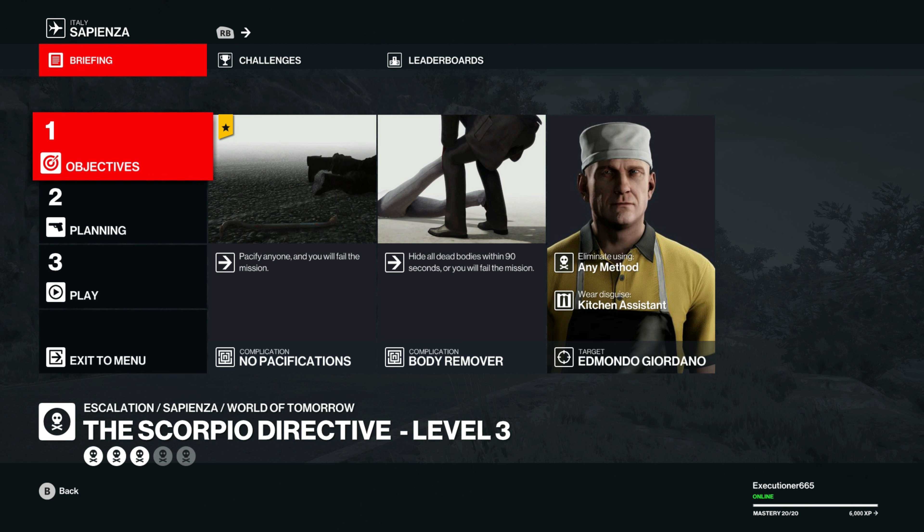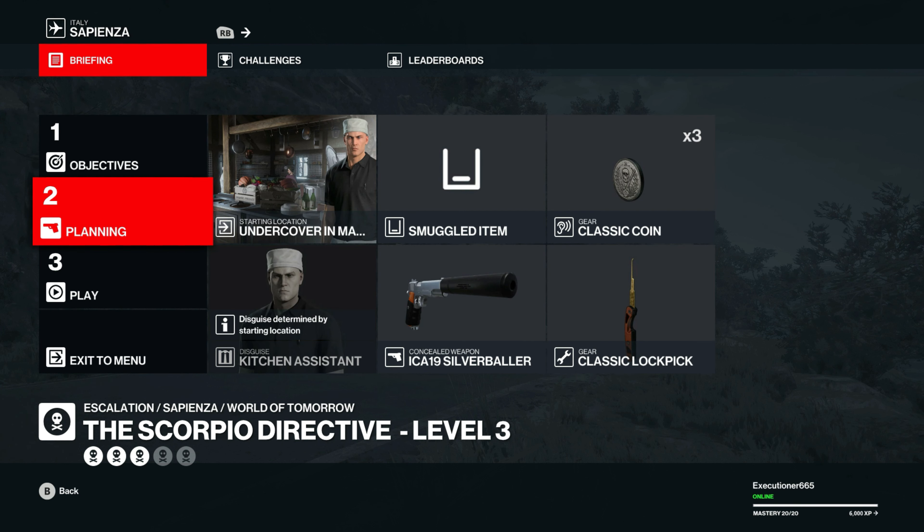Now for level 3, we can't pacify anybody, so we will have to start in the mansion kitchen as the kitchen assistant. We'll grab that knife off the counter, run across town until we get to the door of the main square basement. Come right in here — you should be coming inside, stab him, drag him to one of the many boxes that's down here, and run off to the car exit again.